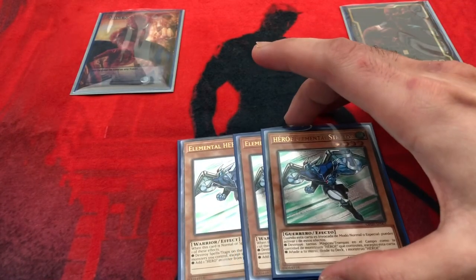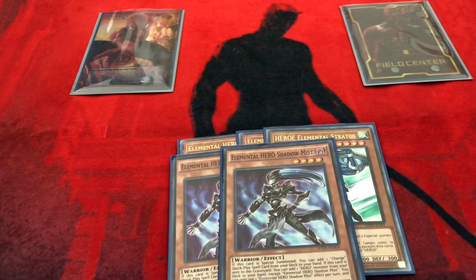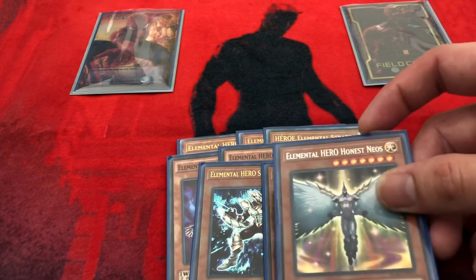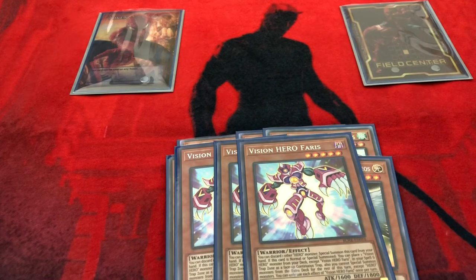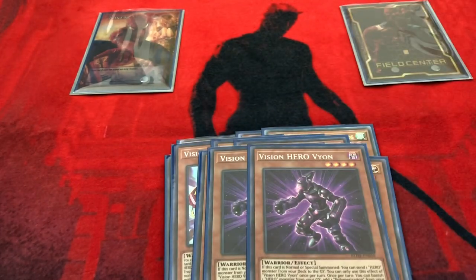First you have the usual three Stratos — a lot of people have decided to play two but I always like consistency so I try to play three. Two Shadow Mist, one Solid Soldier, and Liquid Soldier — this guy is amazing. Then the one Honest Neos. Now we're going to go for the Vision HERO engine — it's pretty standard: we're playing three Increases and then the two Vyon, which is basically the starter to a lot of our plays other than Stratos.